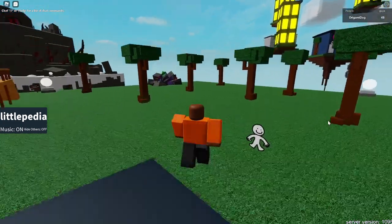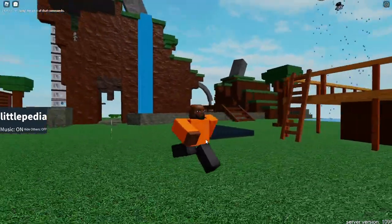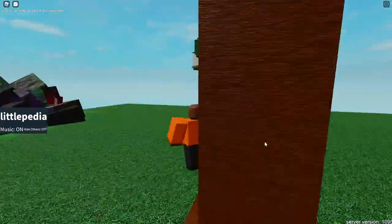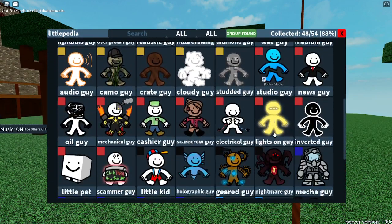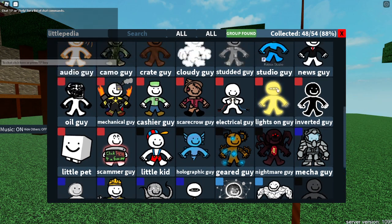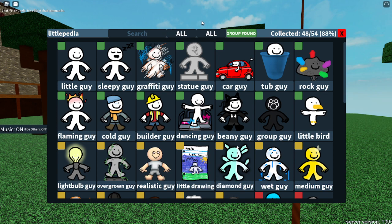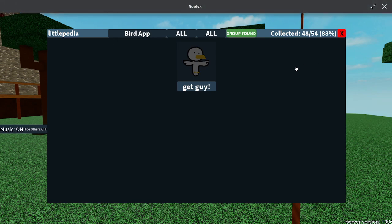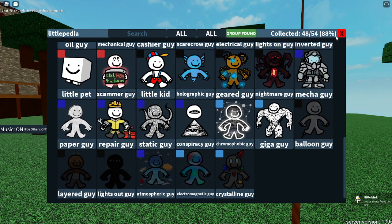Hey everybody, so today I'm going to be showing you guys how to get the three new little guys in — the little guys. So the first one we're gonna get is a little bird. We're gonna go right here and we're just gonna type in app, and you're just gonna click that, and then now you get it.